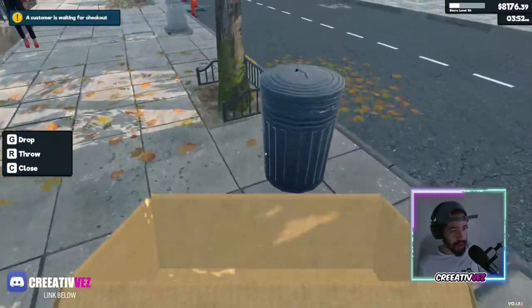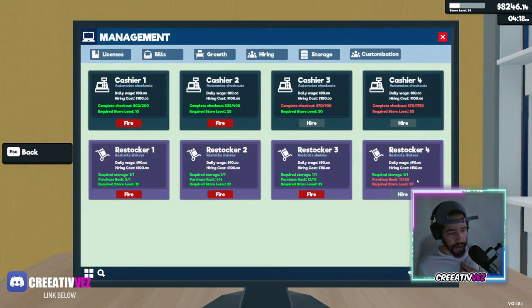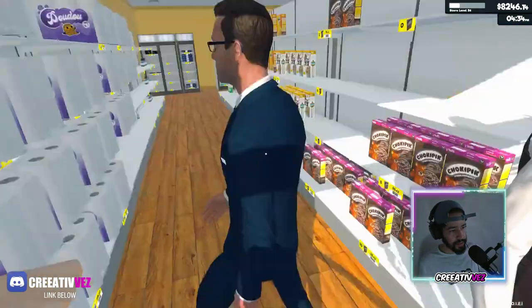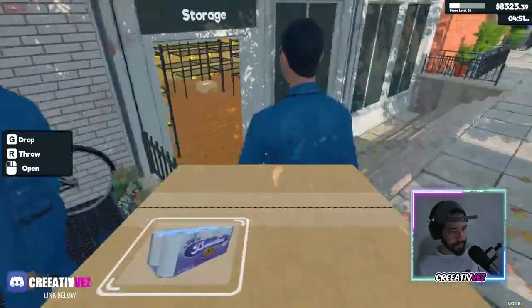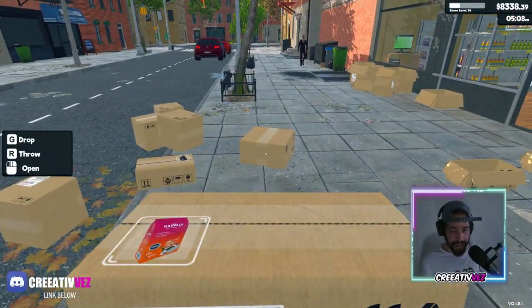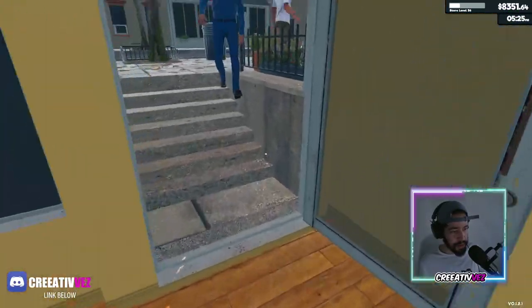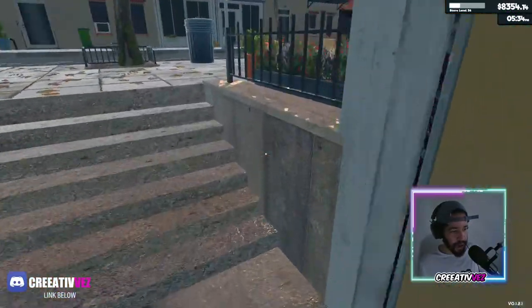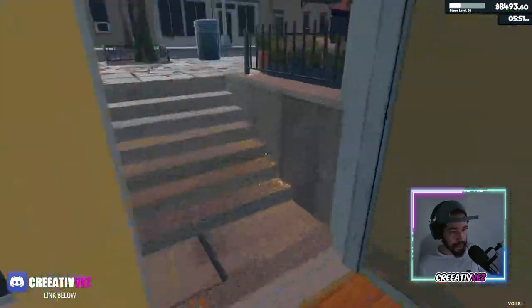What do we need to unlock the fourth restocker, Ronnie number four? We need level 37 — we're on level 36 — and 20 racks. Okay, 20 racks sounds good. The downfall is if the items are in boxes on the floor they won't pick them up. You have to put it in the storage so they can figure it out. You also have to put at least one item on each shelf level so they know to restock it.